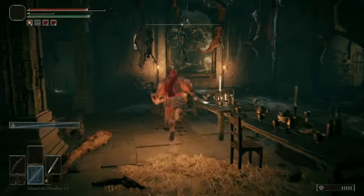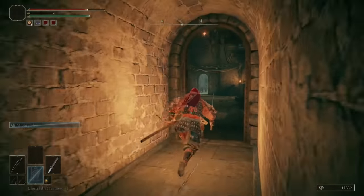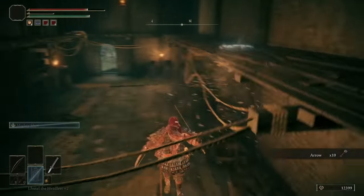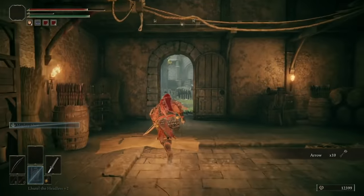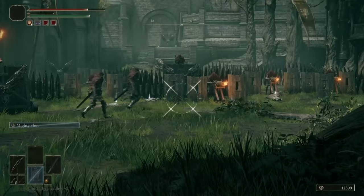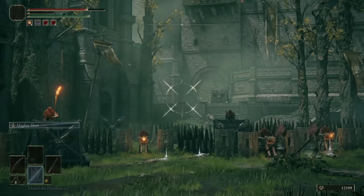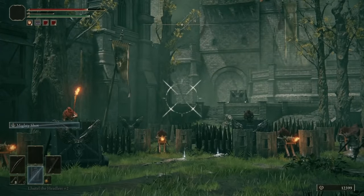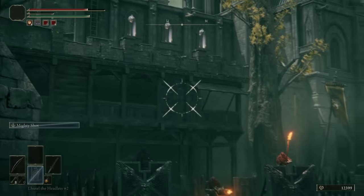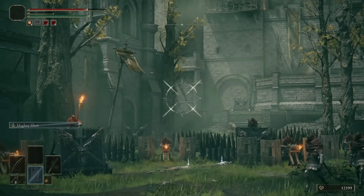Tip seven: head back into the main hall and go out the far left door, then take the next left — grab 10 arrows off the corpse at the end. Then look out the door in front of you into the courtyard full of exiles with swords, flamethrowers, and crossbows. I'd advise beelining through the courtyard and sprinting to the site of grace inside the room I'm pointing at. Light up the site of grace first — even if an enemy kills you, you'll respawn there, then rest to reset enemies and clear the courtyard from back to front.